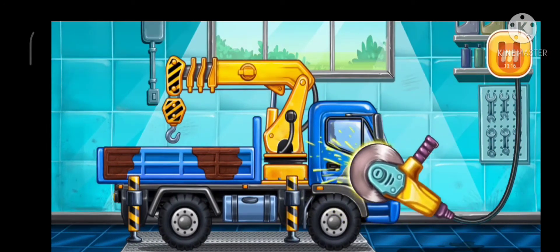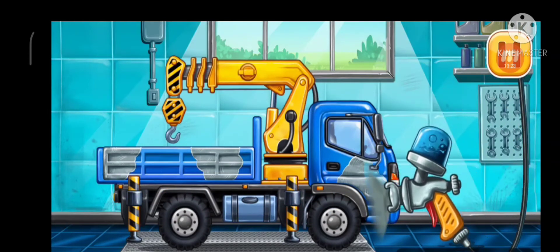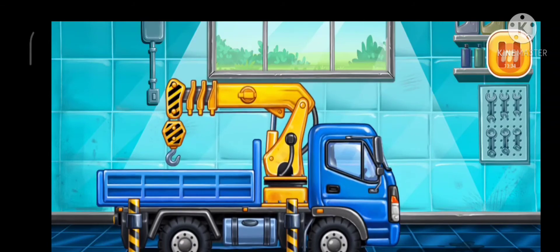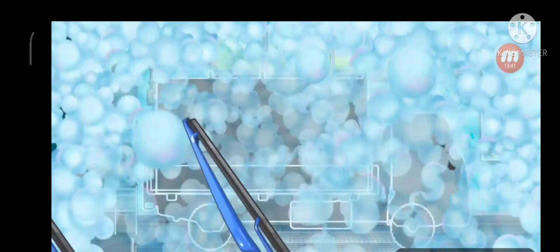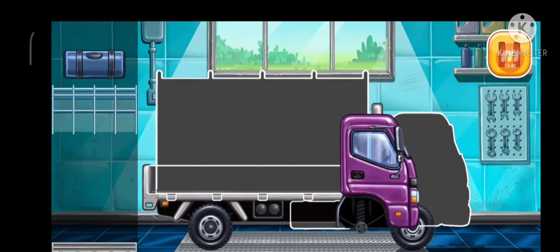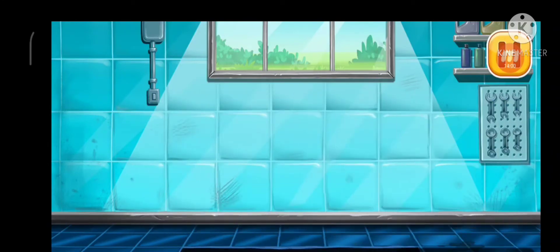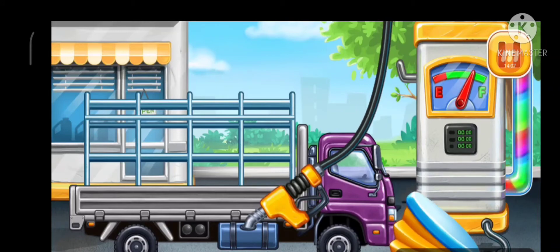Let's get rid of the machine's rust. Let's paint over the discolorations. Filling. We did it! We have to assemble the dropside truck. Amazing. First we have to fill it — drop side, pump. Done.